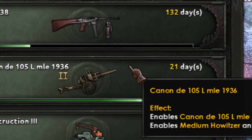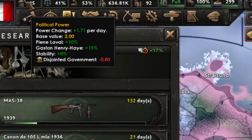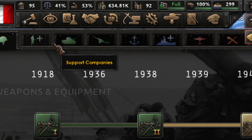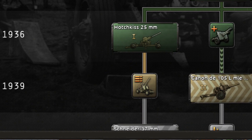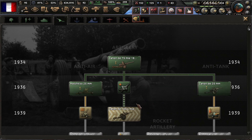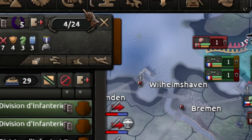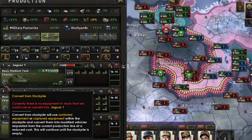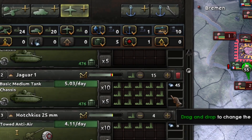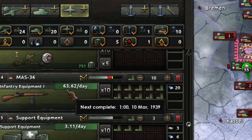In technology, go to the 1939 artillery as soon as you can. When you have it, add the medium howitzer to your tank template and they are going to be unstoppable. Keep replacing equipment in the basic template. I have many production lines so I'm going to fill the spearhead unit very soon. I'm also producing more rifles because I miscalculated.